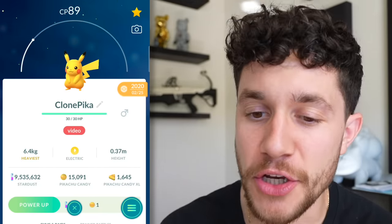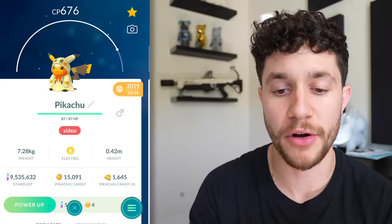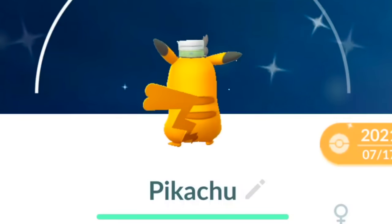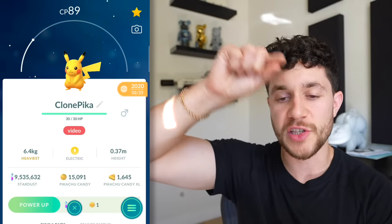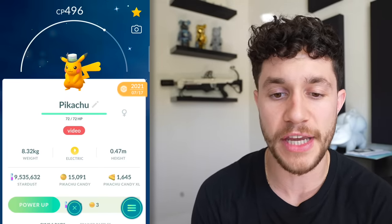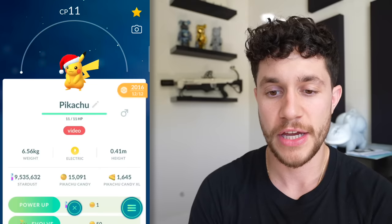Now we've got a clone Pikachu. Yes, there was a clone Pikachu that came out with the other clone Pokemon. The only way you can tell this Pikachu apart from others is the tips of the ears - they have a spiky design coming down them. That is a clone Pikachu, where any other Pikachu's ear tips are just that normal smooth black.